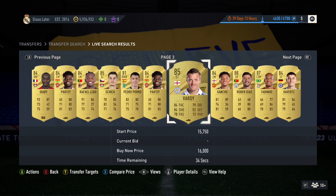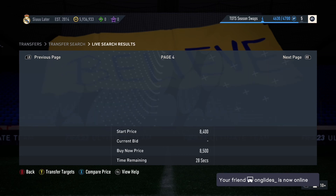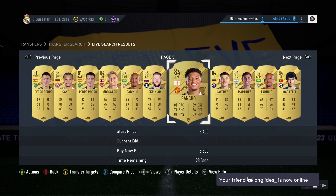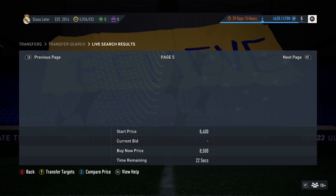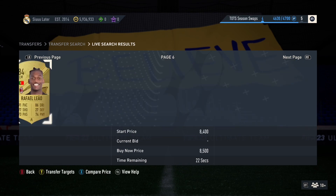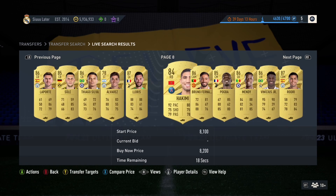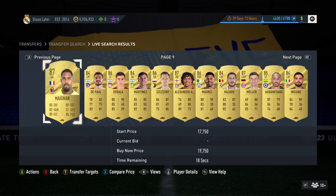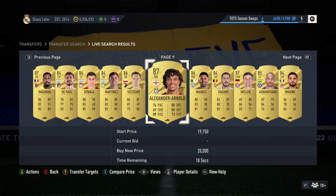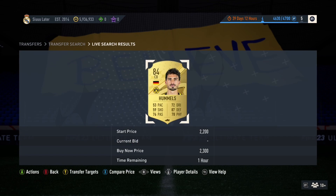Late at night when people are not on the game, you can win some incredibly cheap deals with this filter. There are 88s, 87s — so many options. If you get lucky, comment below. One of my favorite filters if you don't want to snipe and just want to bid — if you get a good deal, sell that card for profit instantly.